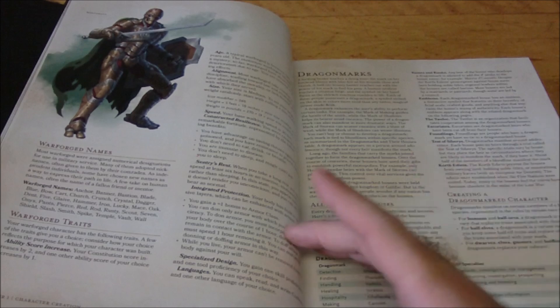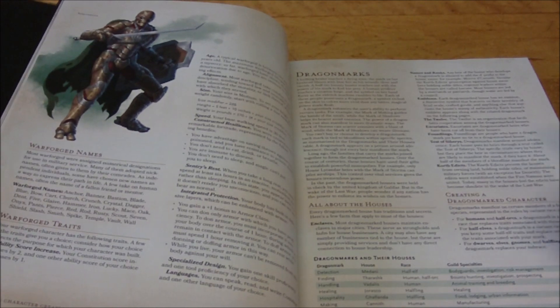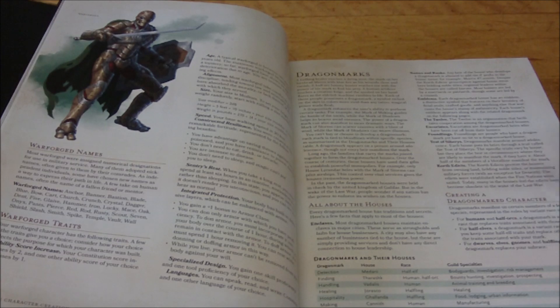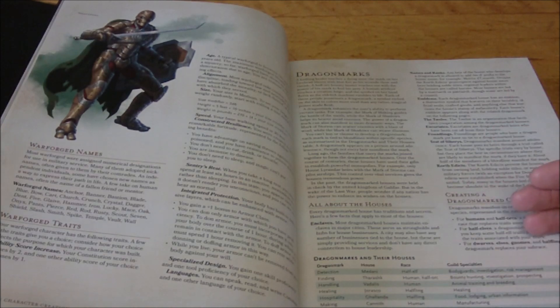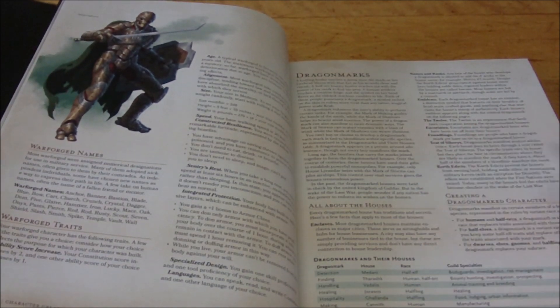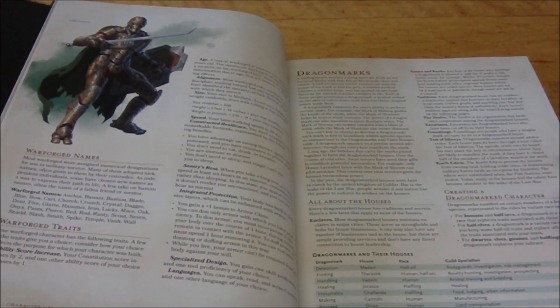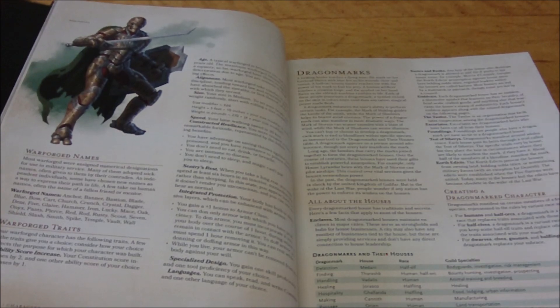Your speed is 30. You have Constructed Resilience — advantage on saving throws against poison, resistance to poison damage, no need to eat, drink, or breathe, immunity to disease, no need to sleep, and magic can't put you to sleep. However, you do have to enter a 6-hour period of inactivity called Sentry's Rest, during which you can still see and hear normally. The big change is Integrated Protection — now you just get a +1 bonus to AC that stacks with any armor, and they can now wear armor, which never felt like a Warforged ability.